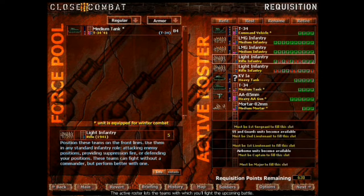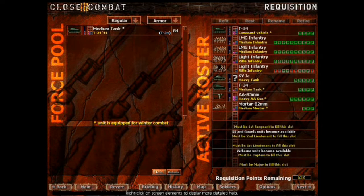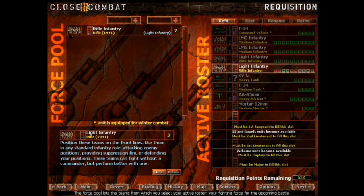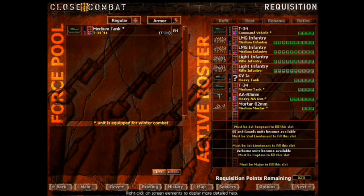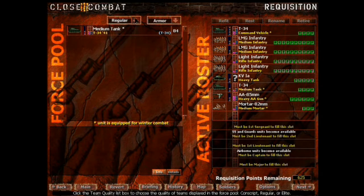We're getting ready to make a power comeback here. Rifle infantry. Rifle infantry. All this stuff is crap. Okay, yeah, we're starting to rotate that stuff back. Regular and elite.